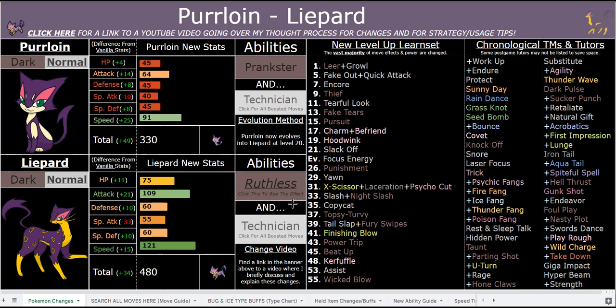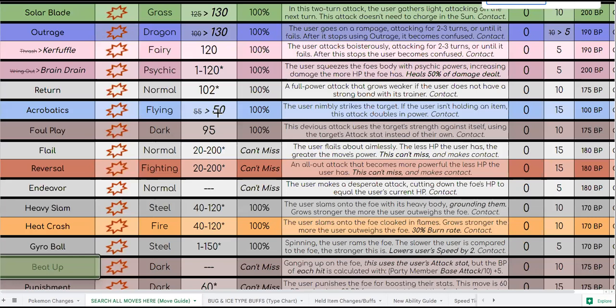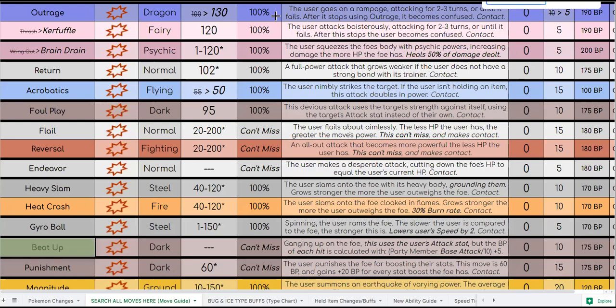Lastly, Beat Up is incredibly powerful. The formula is actually not bad at all — it's just a bad move in vanilla. If you have all six Pokémon alive with over 100 base attack, you're getting an incredibly strong move. The formula is base attack divided by 10 plus 5. So Liepard's Beat Up hit would be 109 divided by 10 = 10.9, so 10 plus 5 = about 24 base power. With Technician that becomes 36 base power per hit.